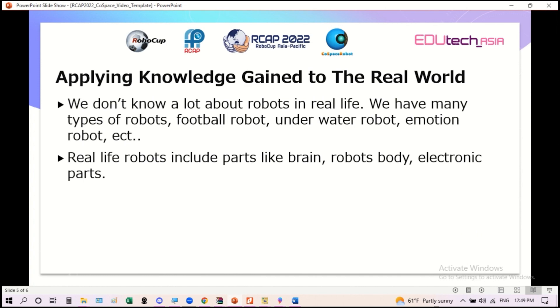Applying knowledge gained to the real world. We don't know a lot about robots in real life, but we know that there are many types of robots, like football robots, underwater robots, emotion robots, and more. Real life robots include parts like a brain, the robot's body, and electronic parts.